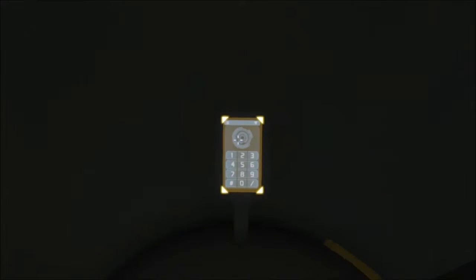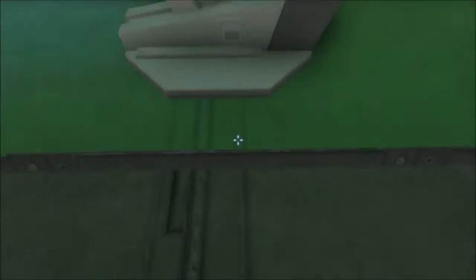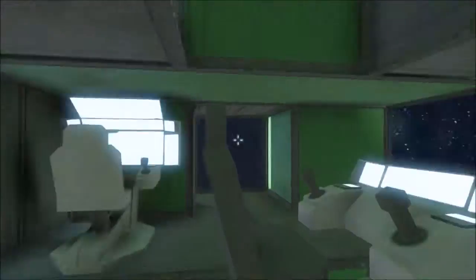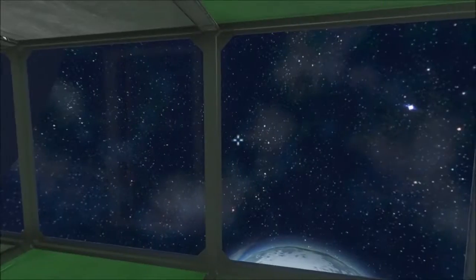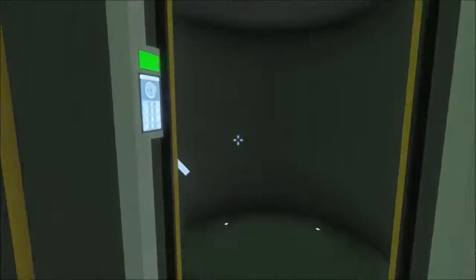Up front here is the primary control center. Plenty of view, including up above but not below. You have the primary flight chair and the control chair, which will control all aspects of the ship. And yes, this room is pressurized.